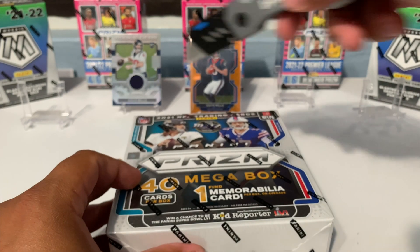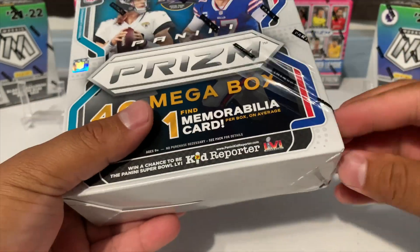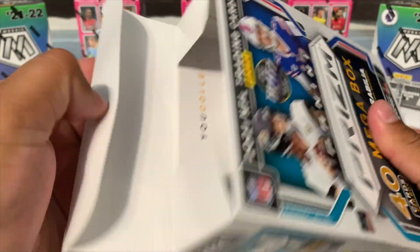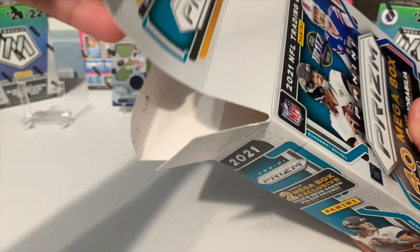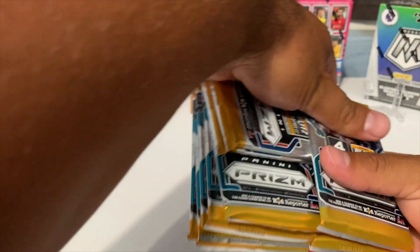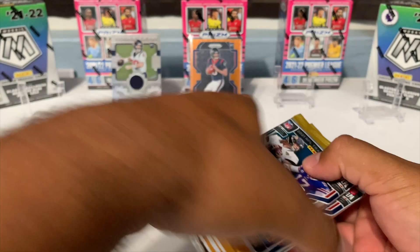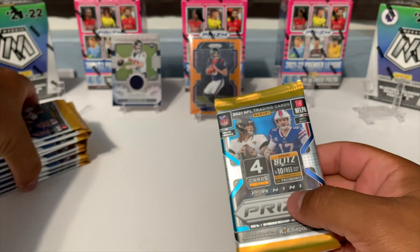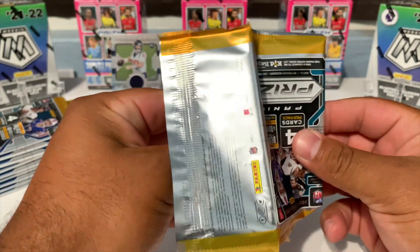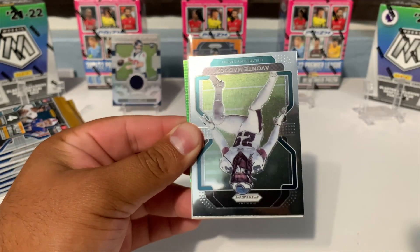I don't really think it's going to be too hard to beat the blaster boxes. We're going to get about 10 pulsars maybe. Let's go ahead and open up this mega box. I kind of wish these Walmart mega boxes were like the Target ones where you can at least have a possibility to pull an autograph. Three, five, ten packs. Looking for those green pulsar quarterbacks. As always, if you guys enjoy seeing this content, go ahead and give us a like and make sure you guys subscribe.